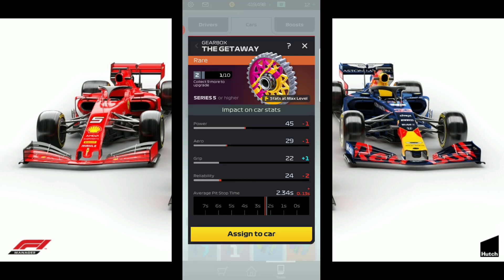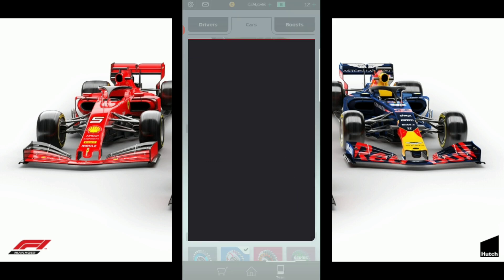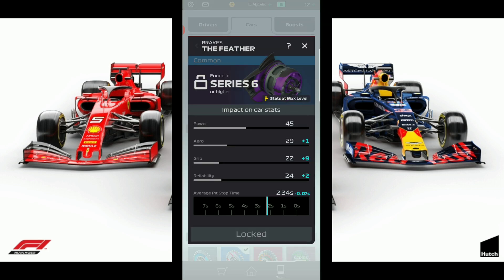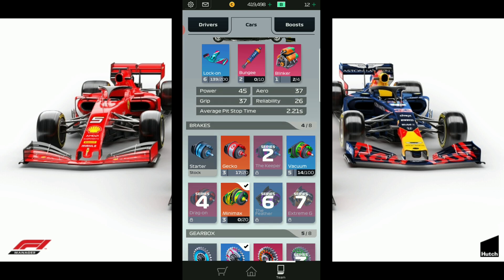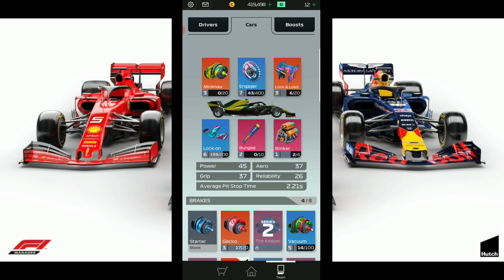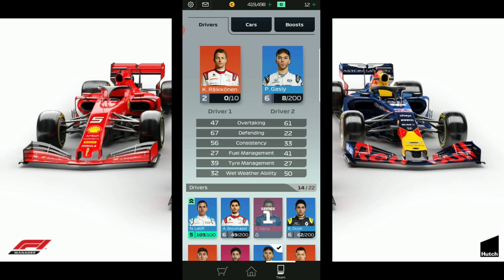The engager is better than those two at this point. Break now has pit time — previously break didn't have pit time, but now it does. The Federer gives the most pit time but at max level, so we're going to use the mini max. As you can see now, our tune is pretty even and balanced out, and our pit time is now down to 2.21 seconds. We should be running a sub-two-second pit with this setup in the lower leagues.